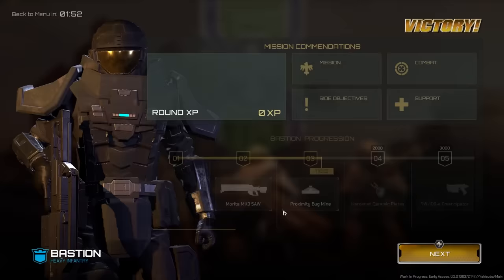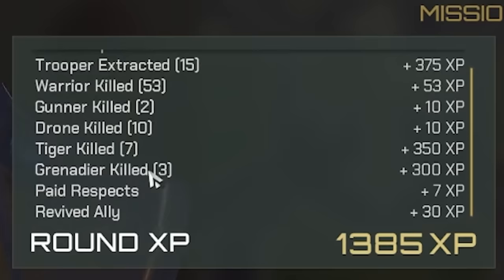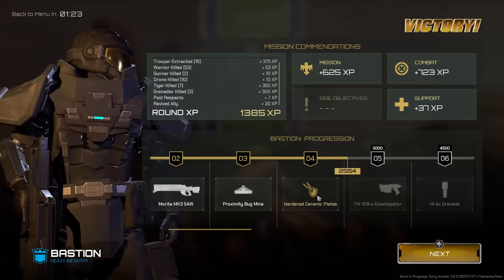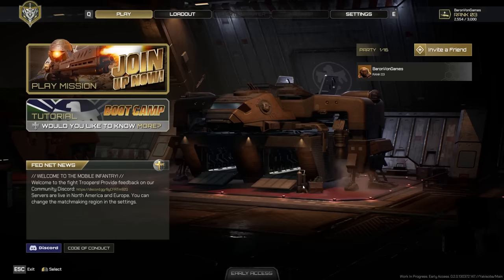Now you check how much XP you got and get your stats. We killed 53 warriors, 2 gunners, 10 drones, 7 tigers, and 3 grenadiers. I also paid respects — I don't know what that means. Did someone die and I walked up and said may you be blessed or something like that? We've unlocked hardened ceramic plates as a presumable upgrade, and I was part of the best squad — heck yeah. My combat score was decent. Oh my god, this guy Hellshocked is on another level — look at how much support he had. We didn't die, so that's pretty good for a private first class. If you guys want to see more on Starship Troopers Extermination, pull the trigger on the like button and let me know. If you want to see multiplayer, let me know who we should play with. Thanks for watching, and I'll see you in the next one.